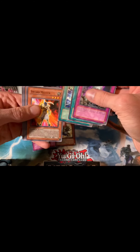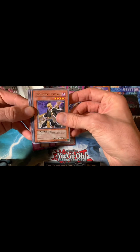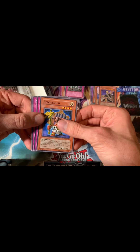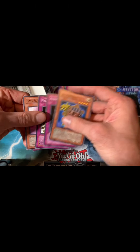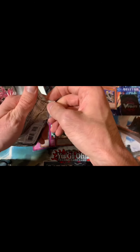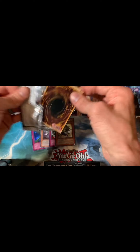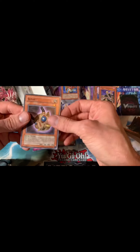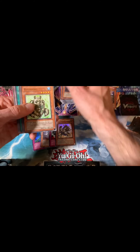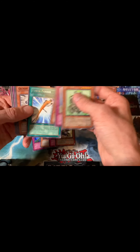Advance Force, Sword Master, and ooh — Gravekeeper's Descendant, very good rare. Nice, good card. And there's our playset of Pot of Quill, good card. For those Earthbound Immortal Oracle of the Sun decks with the Rising Sun Dragon. Panda Borg, Forgotten Temple, Black Photon, and Power Pickaxe for our rare.